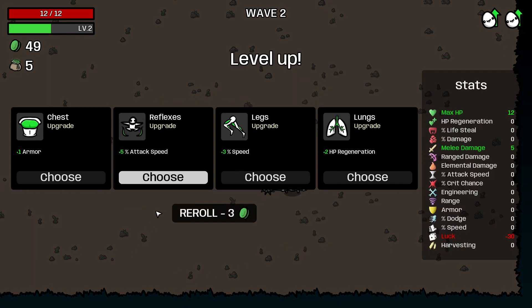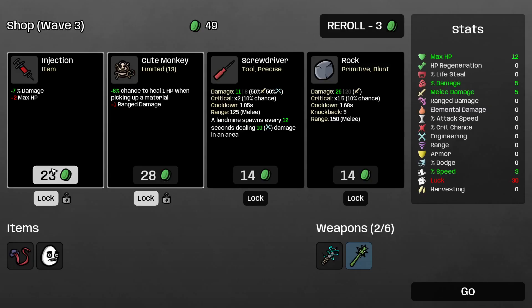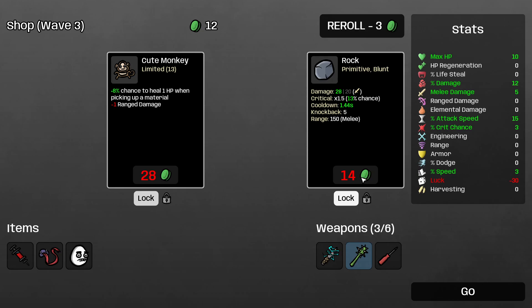So we have to take this item because I picked it up. The only thing I get to choose is the level up. I think I will choose attack speed or HP regen. We got some speed — oh we got two levels, good. We will take the five damage. Now we have to go from left to right again. Taking this, we can't take the monkey so lock it. We go to the screwdriver. And we have to lock the rock.